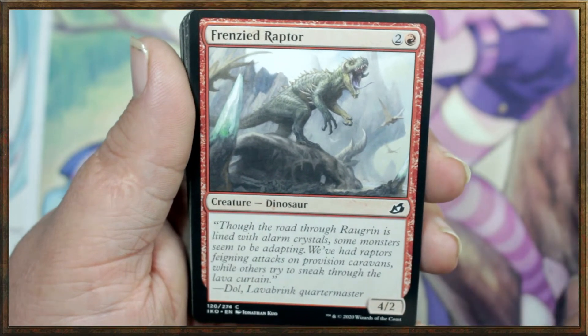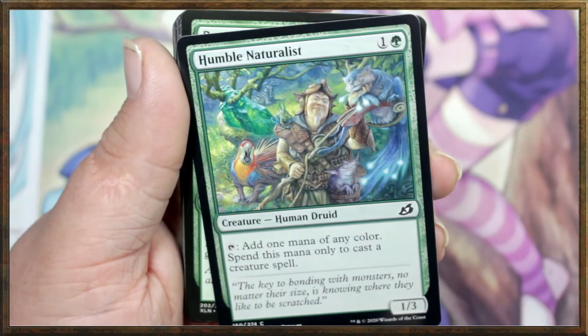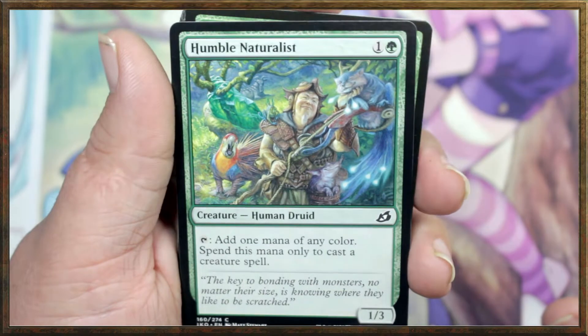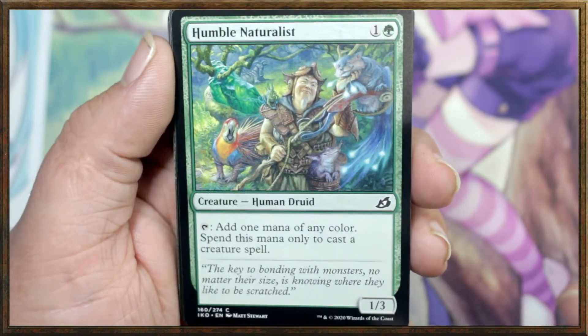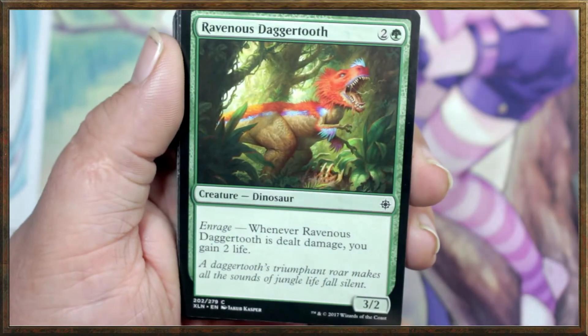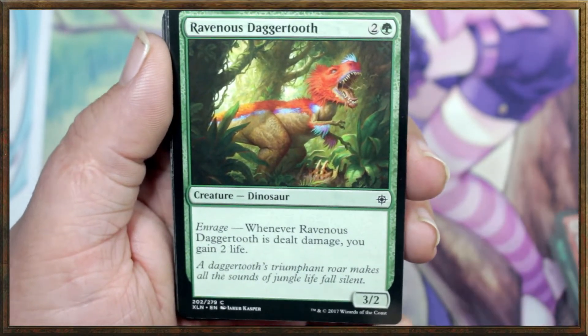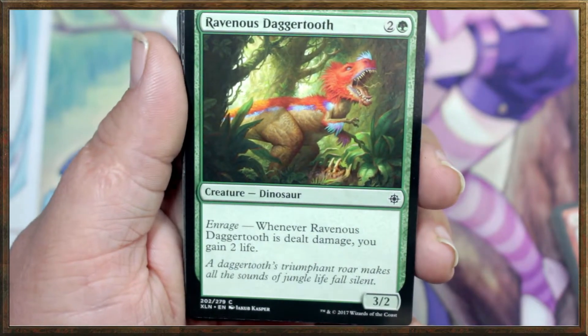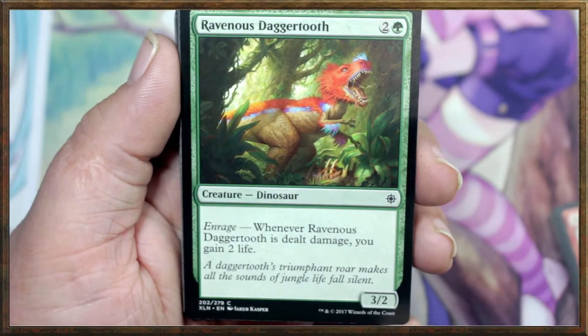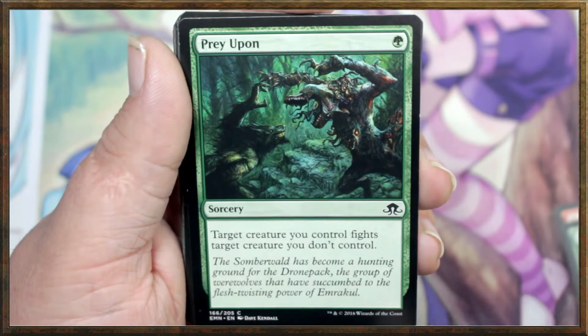Frenzied Raptor — very cool, just a vanilla 4/2 for three. Not bad. Humble Naturalist — I love this card. You can tap it to add one mana of any color, but this mana can only be used to cast a creature spell. Really good. Ravenous Daggertooth — whenever Ravenous Daggertooth is dealt damage, you gain two life. Very useful.